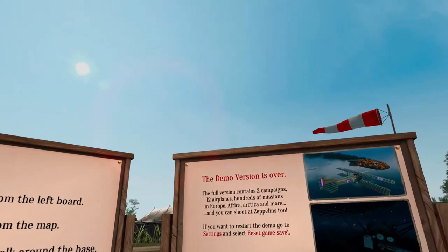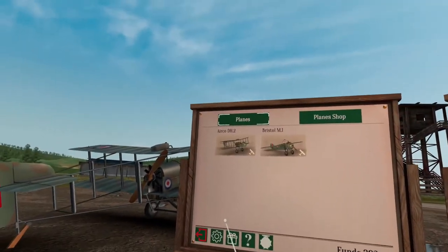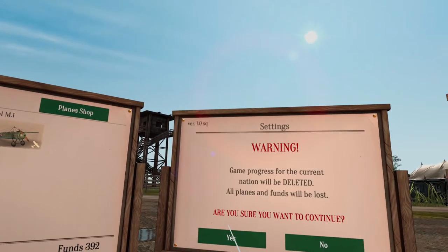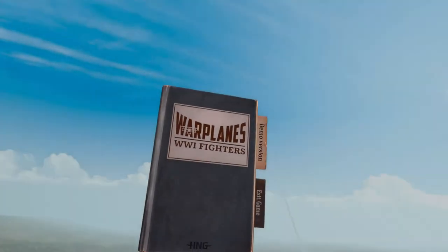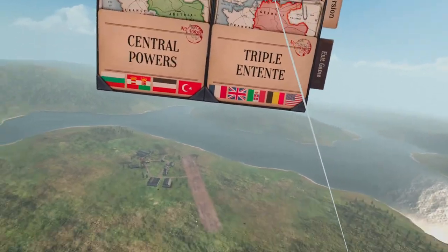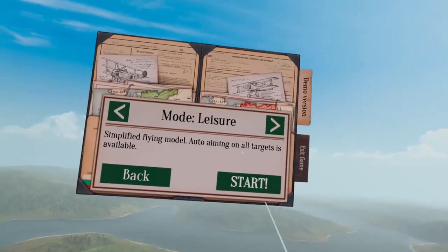Because I already played it, the demo is over. If you want to restart the demo, go to the settings and select 'Reset Game Level.' So we go to settings, reset game level — yes, all right. We're gonna try it again. I downloaded this via SideQuest and I'm playing on the Oculus Quest 2. It supports 90Hz so you get great frame rates playing this game as well.